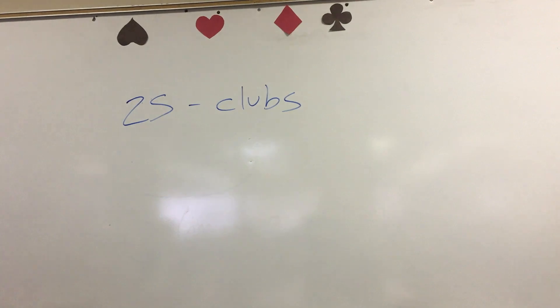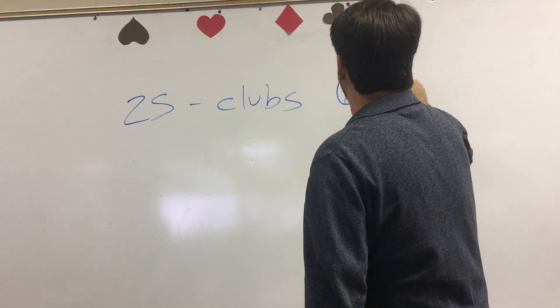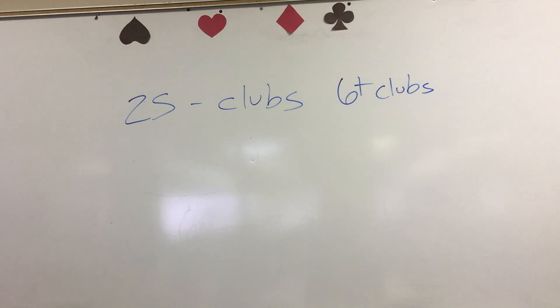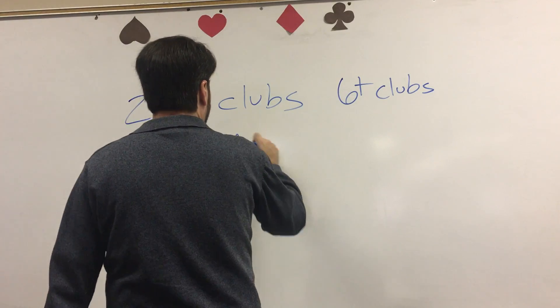All we know at the time of the transfer is that it's a six-card or longer club suit. We don't know the strength - could be weak, could be a slam try, could be really all over the map. About the only thing we can eliminate is it's a hand that doesn't want to play exactly three notrump - that's the part we talked about: just play three notrump. Two spades as a transfer to clubs is easy to remember.